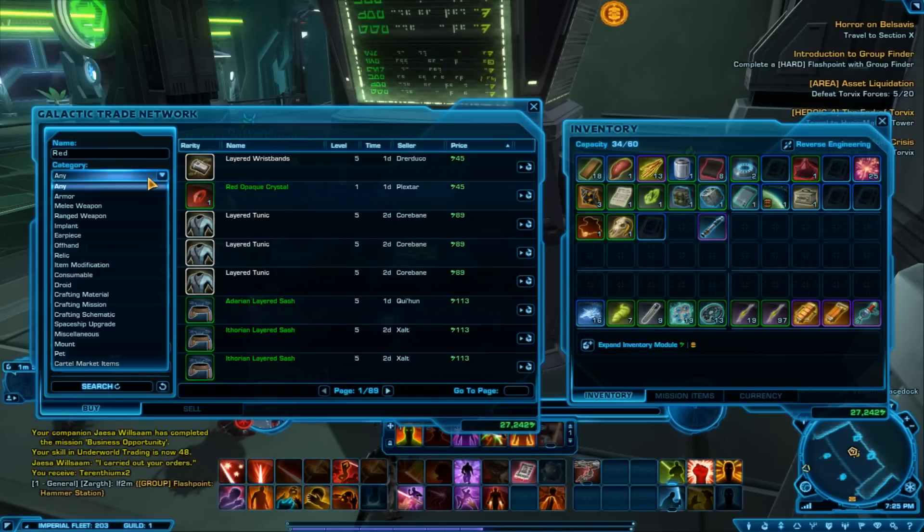I go on to the category menu here, where you've got armour, melee weapon, ranged weapon, implant, earpiece, offhand, relic, item modification, consumable, droid, crafting material, crafting mission, crafting schematic, starship upgrade, miscellaneous, mount, pet, and cartel market items.